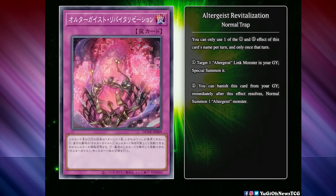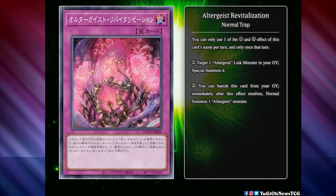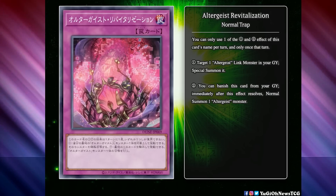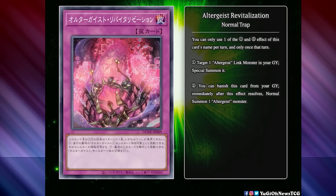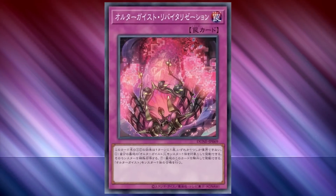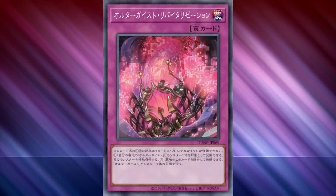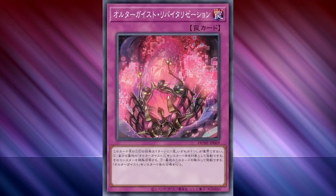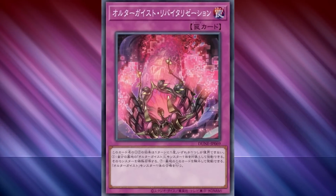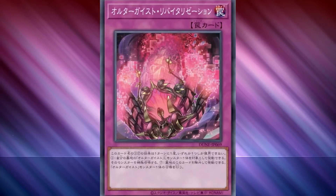Finally, we have Altergeist Revitalization. This is a normal trap card that says: target one Altergeist Link monster in your graveyard, special summon it. You can banish this card from your graveyard immediately after this effect resolves to normal summon one Altergeist monster. The on-field effect revives an Altergeist Link monster in your graveyard, and to be completely honest, most of the time when you're using Manifestation, it's doing that as well. But you do use Manifestation to summon Multifaker, Meloseek, Silk, and sometimes Concordia Marionetta, so that is definitely a downside of this card over Manifestation.